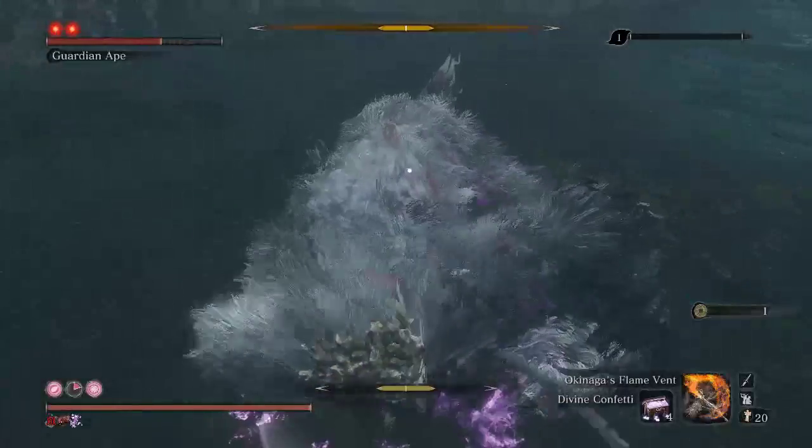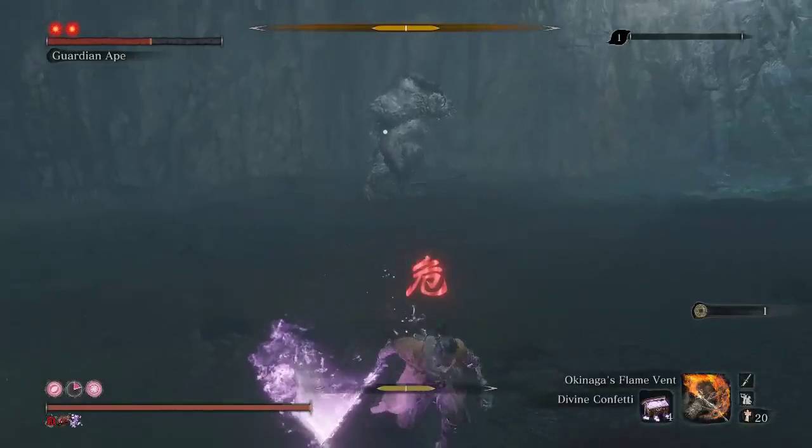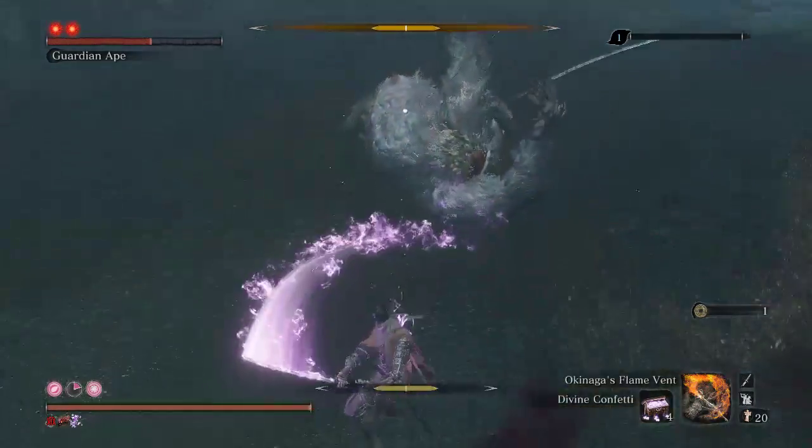If you hug his body and he does that jump up and come down, he will do the overhead — so you can get that Flame Vent off. If you aren't next to him when he does that, you won't get it.